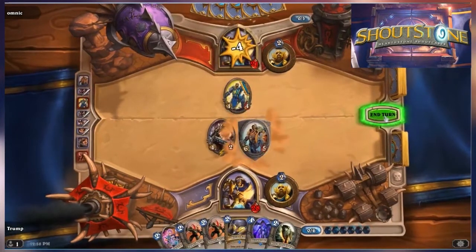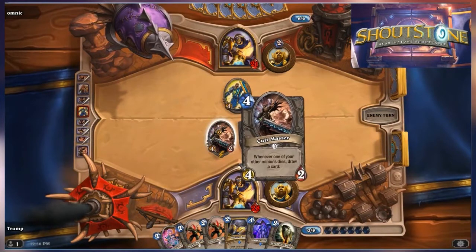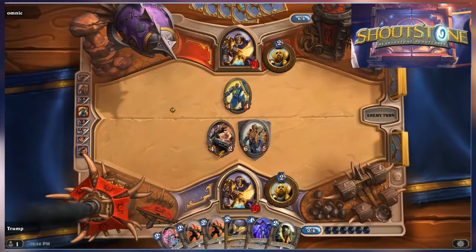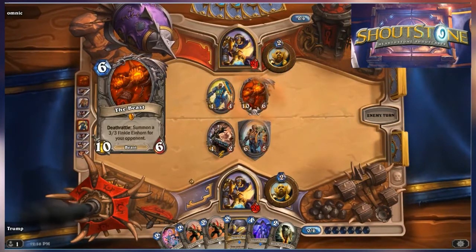Another quick trade, another card draw, making sure he attacks with everything but the Cult Master. He's going to put that Lord of the Arena into play, take another couple points of damage off Omnic, and roll straight forward. This is a very minion-heavy deck, at least for Trump. There aren't a lot of spells, but there's not really a ton of spells that Paladins are going to use anyway — it's mostly a minion-heavy type design.